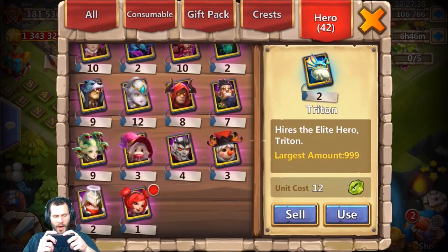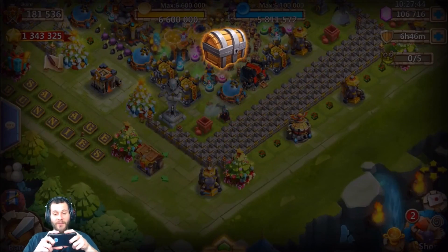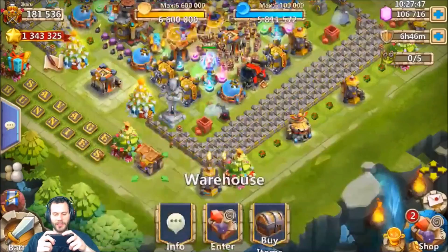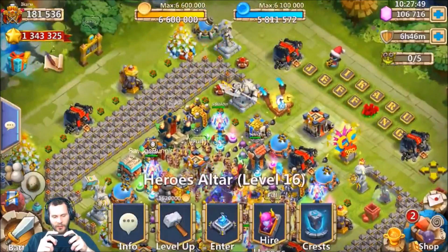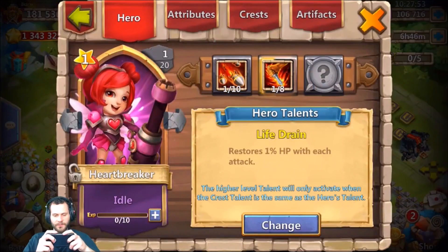Oh my god - you gotta be joking me, we got a Heartbreaker that freaking easy! He asked for Michaels and Heartbreakers and delivered, man. What talent is this Heartbreaker gonna come with? This was just too easy - a Life Drain talent.